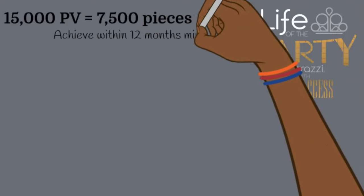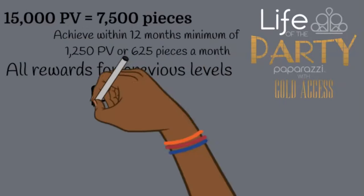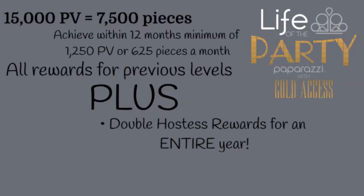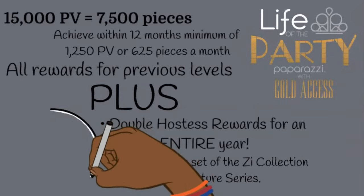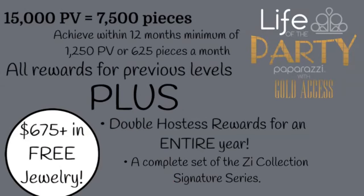Life of the Party Gold requires 15,000 PV — a minimum of 1,250 PV a month within a 12-month period. At this level you receive everything from the previous levels, plus double hostess rewards for an entire year — that's $10 for every 10 pieces purchased all year long. You'll also get a complete set of the Z Collection Signature Series, yes, bracelets too, coming to about $675+ dollars in free jewelry.